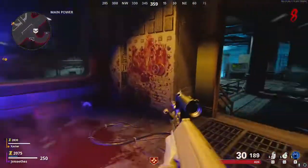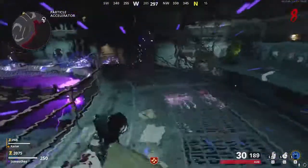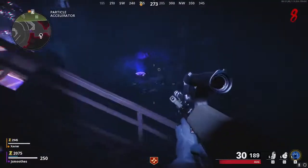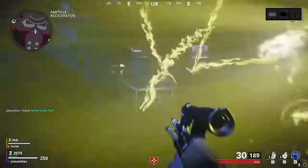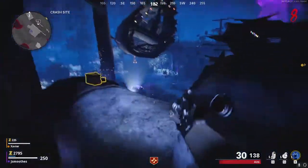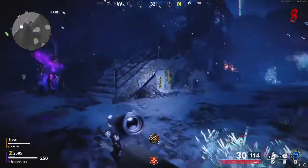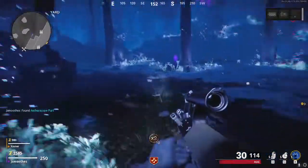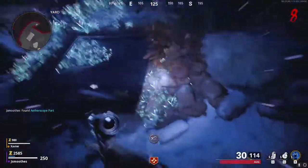It takes about 30 seconds for the vial to be completely filled, so feel free to go around and do something else. Now you're going to go find the aether portal again and enter it. You're looking for aether scope parts scattered around the map — there are three locations they can spawn and they only spawn one at a time. I'll show you on screen where all the locations are. The first is in the particle accelerator room right next to the aether tunnel on the stairs. The next is at the crash site on top of one of the turbines on the plane. The last is right outside in the yard underneath the stairs. These can all spawn in different orders, so make sure you're checking all three spots.